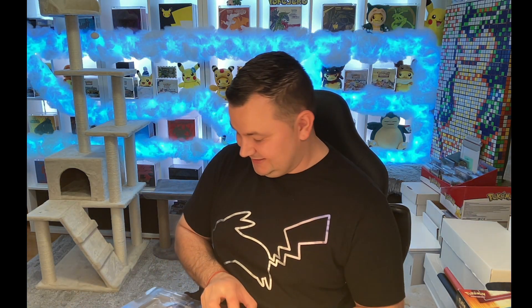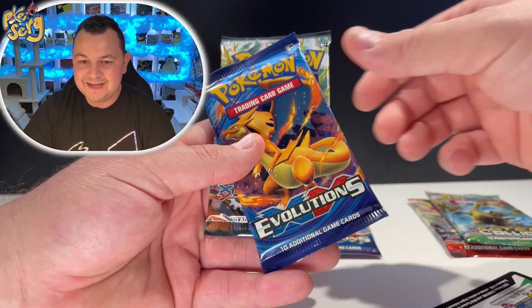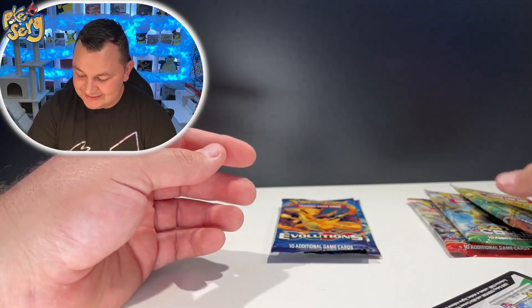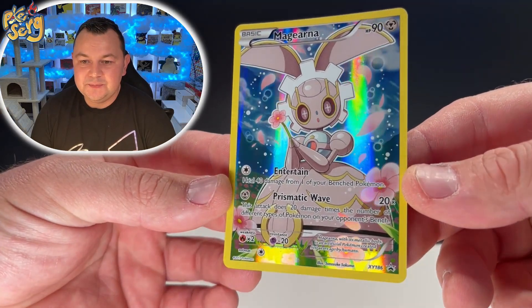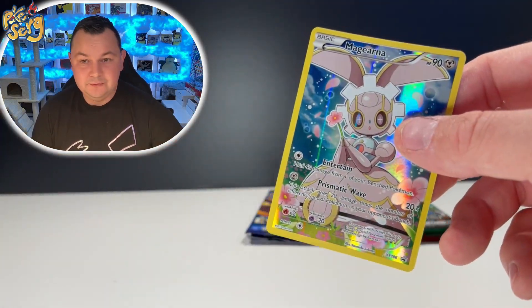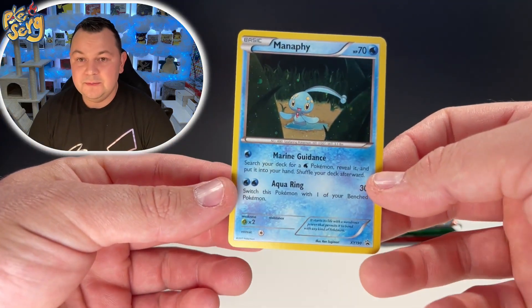The pack selection on this is insane, and you should see the promos that come in this box. We got Breakthrough, Evolutions, Fates Collide, and Steam Siege — all X and Y era. We get our Magearna promo, beautiful promo, I think that's a really nice promo. We get our Magearna promo.